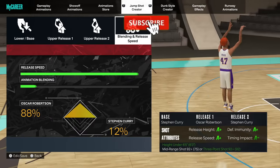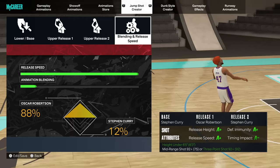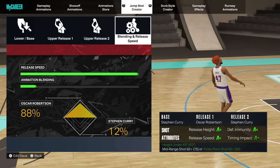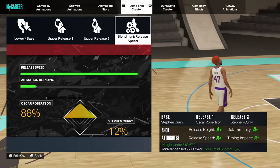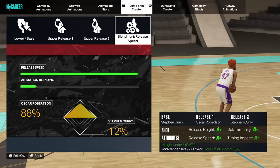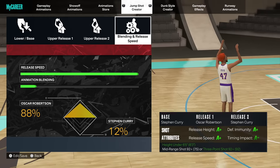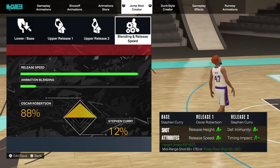The first jump shot for the six-foot-threes and six-foot-fives with a high three-point rating is my favorite jump shot in the game — it's the Steph Curry base, and you need a 91 three to unlock it. If you're under six-foot-five, I highly suggest you get this jump shot. The base is Steph Curry, Oscar Robertson release one, and release two is also Steph Curry.